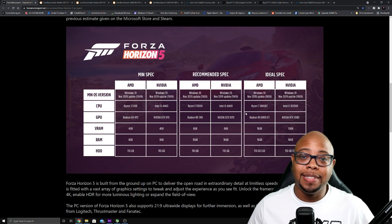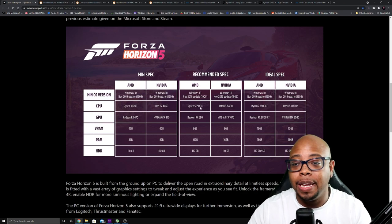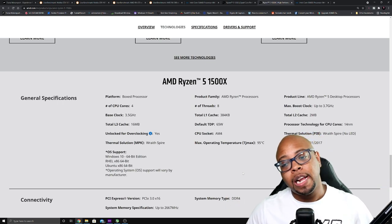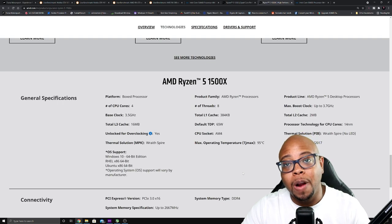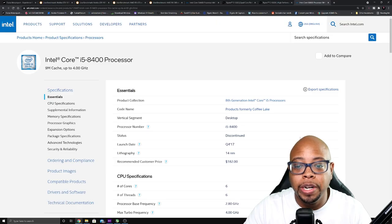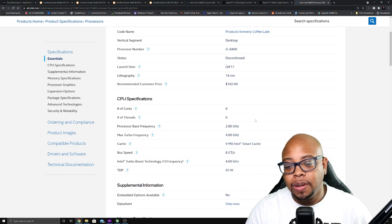Now for the recommended specs, we're starting to get into the game. I'll be honest — the Ryzen 5 1500x is probably not a CPU you want to game on, but if that's all you have, by all means. The Ryzen 5 1500x is four cores, eight threads, so at least we're bumping up the thread count. And the Intel i5 8400 has six cores, six threads — more cores is better when it comes to gaming at this level.